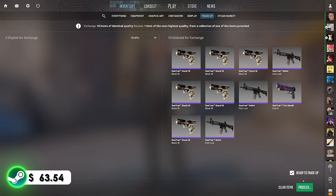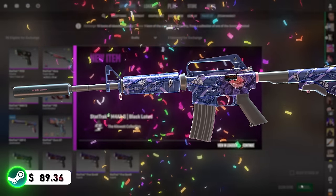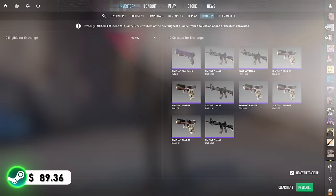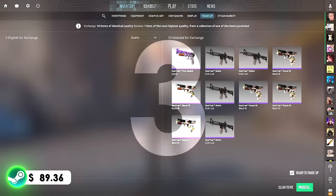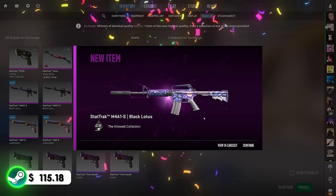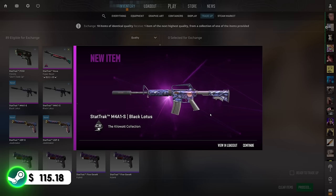Things are going great — we're sitting at over $60 in the balance, but this final trade-up set is the riskiest. First trade-up: M4A1-S Black Lotus — let's go, that's exactly what we needed! Second trade-up: back-to-back Black Lotuses! That's insane! We hit Black Lotus on the first two trade-ups. We could easily buy a $115 knife right now, but we have a few more left and I'm going to risk it.